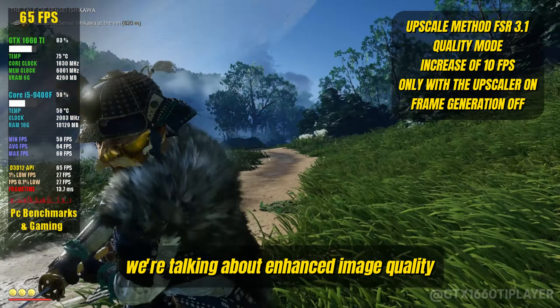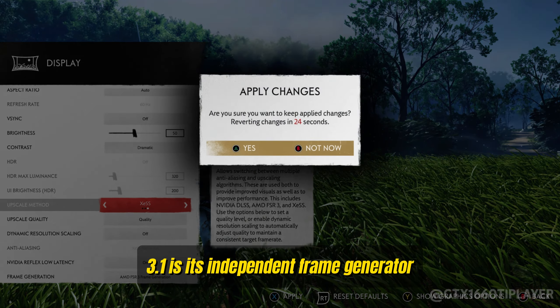We're talking about enhanced image quality with a focus on temporal stability, reduced flickering, and glare around moving objects. The real star of the show in FSR 3.1 is its independent frame generator.